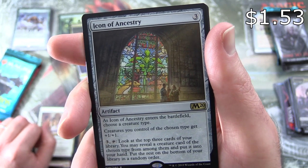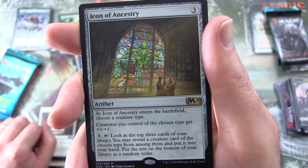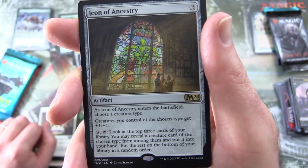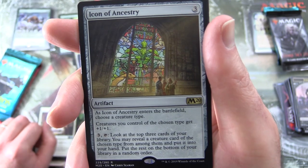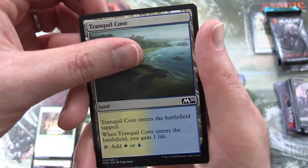Icon of Ancestry is an artifact for three. As it enters the battlefield, choose a creature type. Creatures you control of the chosen type get +1/+1. For 3, tap: look at the top three cards of your library. You may reveal a creature card of the chosen type from among them and put it into your hand. Put the rest on the bottom of your library in a random order. Also a Tranquil Cove and Demon token.